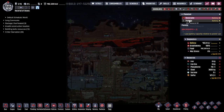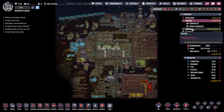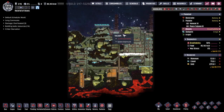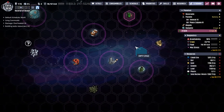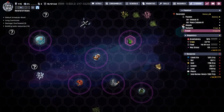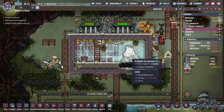Hey guys, welcome back to Oxygen Not Included, Clay's amazing space colony simulator extraordinaire. My name is Twitchy and we are in the Rock for the Brains, a collection of asteroids out in the very, very wilds of space, where last time we spent almost all of our effort concentrating on this aluminium volcano over here.